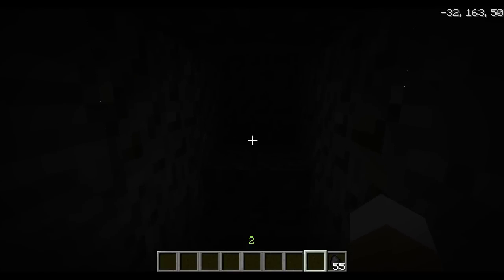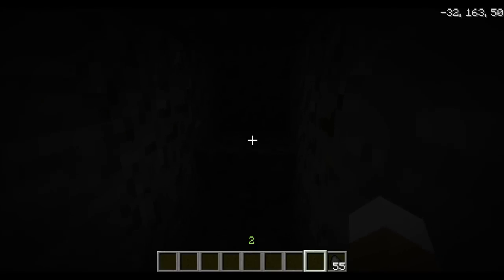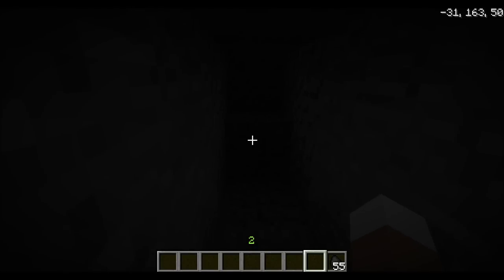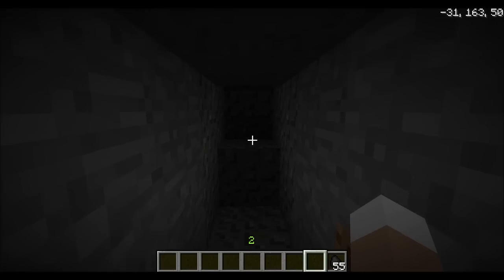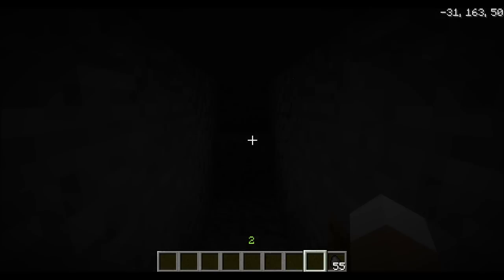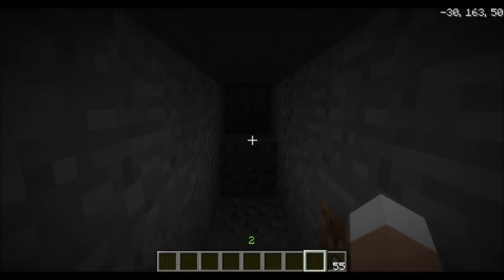Right now on YouTube it's probably very dark and you can't really see, especially on mobile. But with the click of a button — for me it's B — I can toggle full brightness mode. Now it's moody, now it's full brightness. I hope you can see the difference.